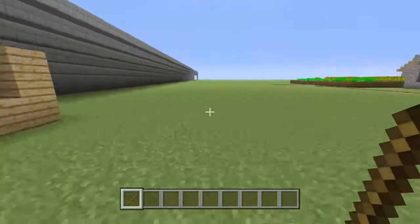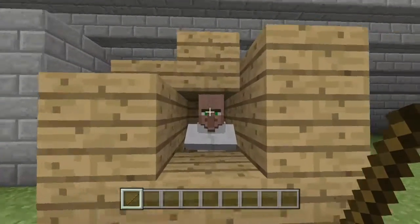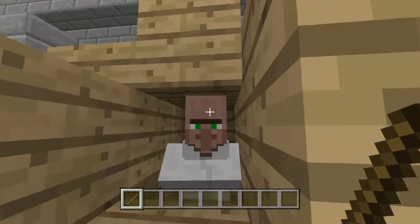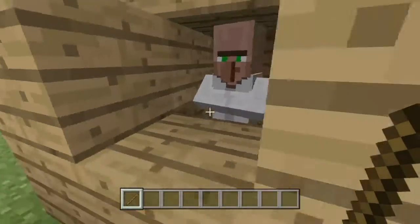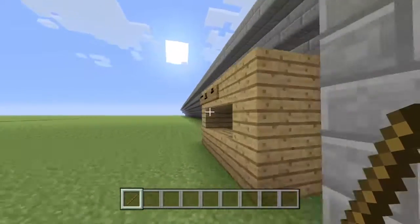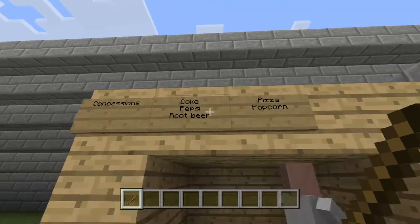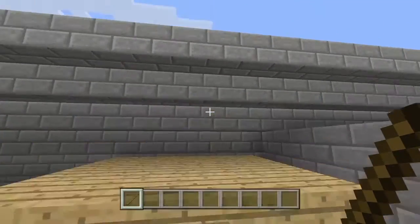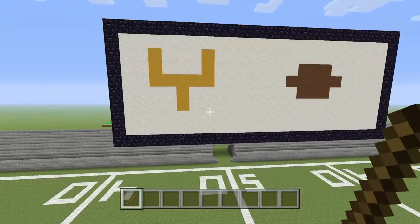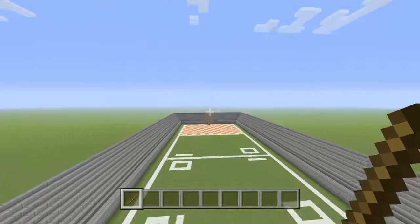Let's go to our concession stand. He's trying to sell us something. Here's our ticket booth, and then here's our concession stand. Our menu has: Coke, Pepsi, root beer, pizza, and popcorn. I'll take one!